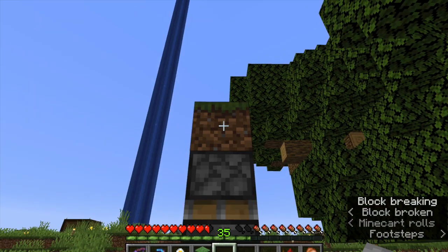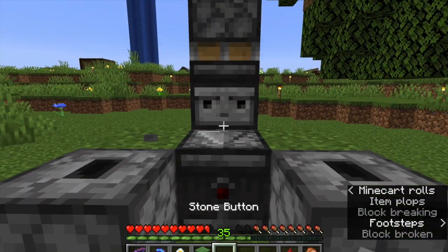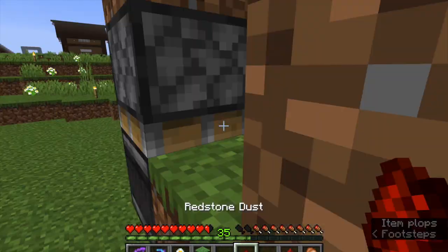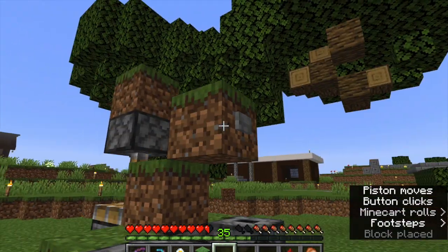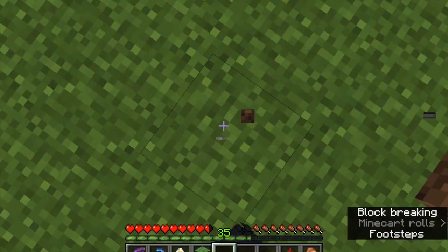Now you need to get power to this thing. If you wanted to, you could probably just click a button right there and that would do it. But for my Pumkey, what I did was I threw a redstone piece there and a button here. The button powers that redstone for a second, and that redstone hits that — it puts down this Observer.